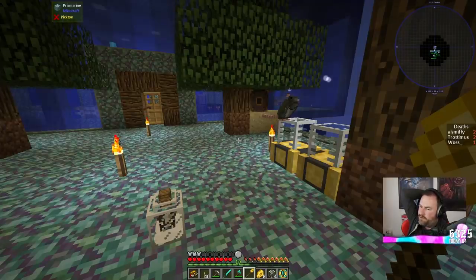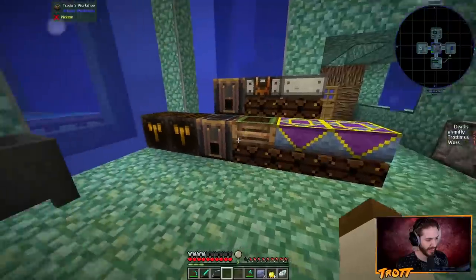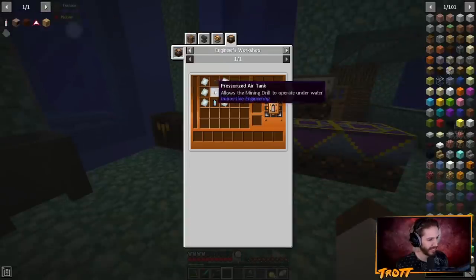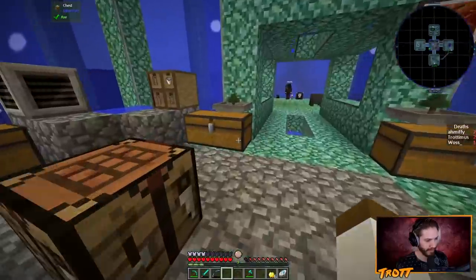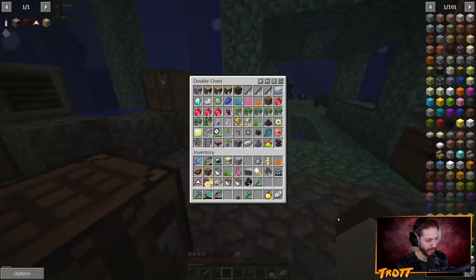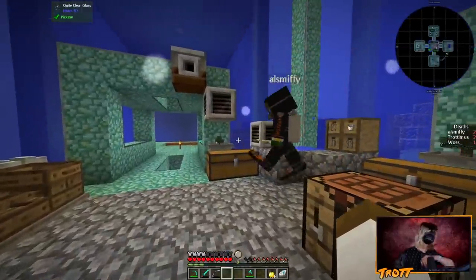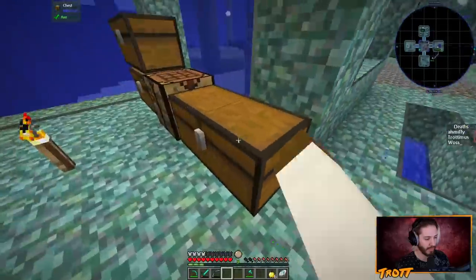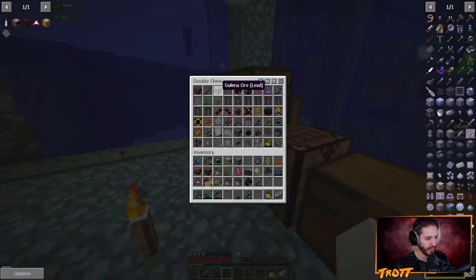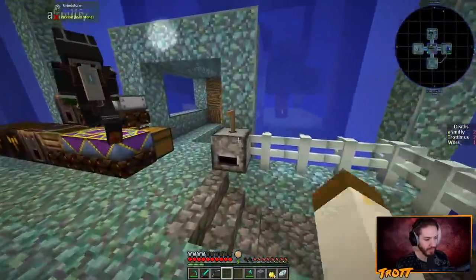I'm fairly sure these tiles that are six years old don't have asbestos in them. Why didn't they remove them before laying stuff over them? Because they were just already in there - it's like an old kitchen floor with a new kitchen floor laid on top. They would have had to take up tiles glued to the cement foundation.